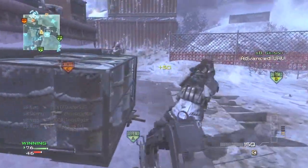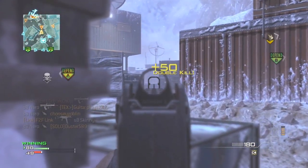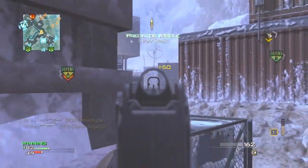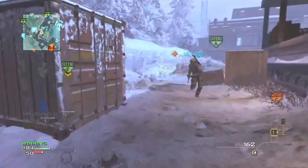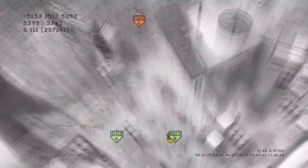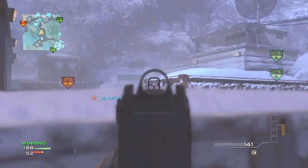Judging by how ridiculously powerful this gun is here in Modern Warfare 3, I would definitely say it's the greatest bullet ever made in the history of ever. If you ever aim down the sight — see how I reload right there and how the magazine is actually in the back of the gun, whereas traditionally the magazine is right in front of the trigger. It runs on a bullpup configuration, which makes this gun look visually similar to the French FAMAS or the Austrian AUG.